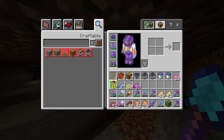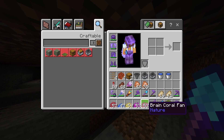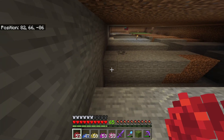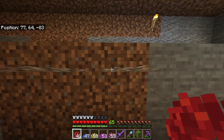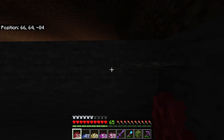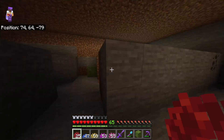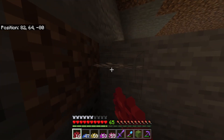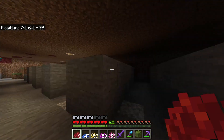Next we're simply gonna grab our coral fans — it doesn't matter what color, just make sure you've got 256. You're simply gonna want to place each fan along the side of each platform, and then on the other side as well. Do that to every single platform. The reason I'm using fans instead of trapdoors is because someone in the comments suggested it might work a little bit better — though the trapdoors do actually work too.